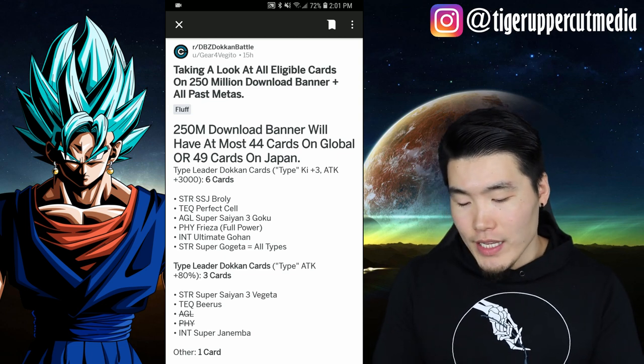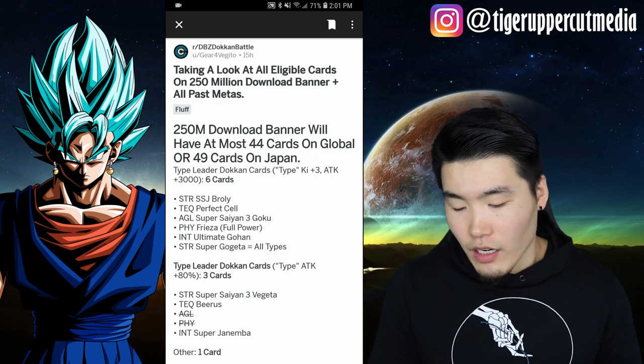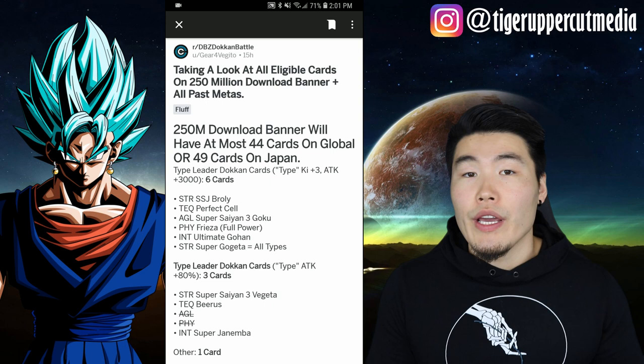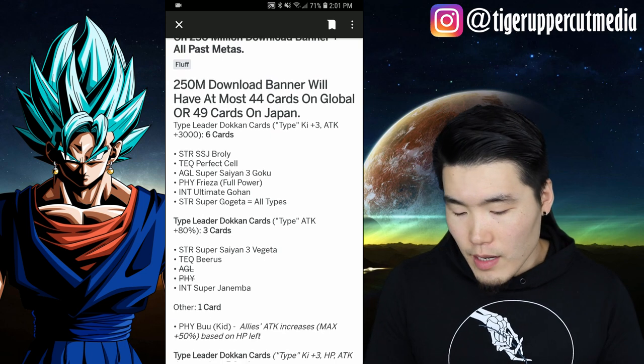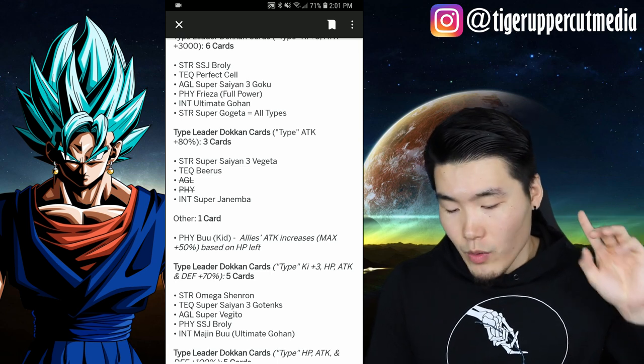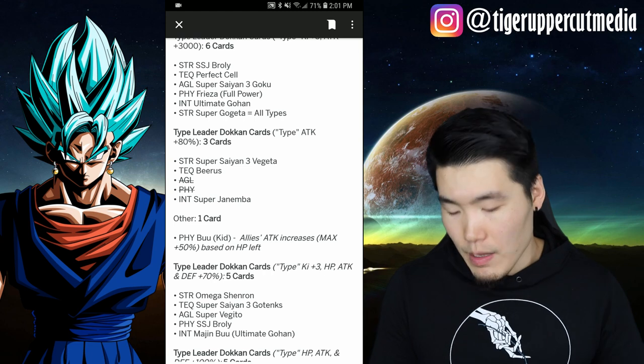So we're going to start out with the Ki Plus 3, Attack Plus 3,000 leaders, and there were 6 cards — things like STR Super Saiyan Broly, TEQ Perfect Cell, INT Ultimate Gohan, STR Super Gogeta, etc. Moving down, we have the Type Attack Plus 80% leaders, and there were only 3 of them: STR Super Saiyan 3 Vegeta, TEQ Beerus, and INT Super Janemba. There's also PHY Kid Buu included here, and even though he's not really a leader, he was on the last banner, so there's a good chance he'll be on this banner as well.